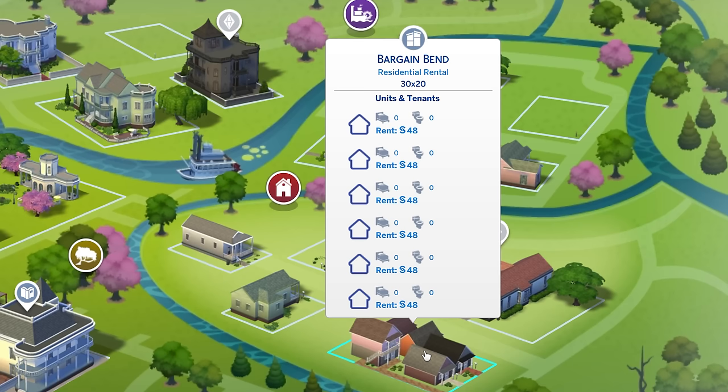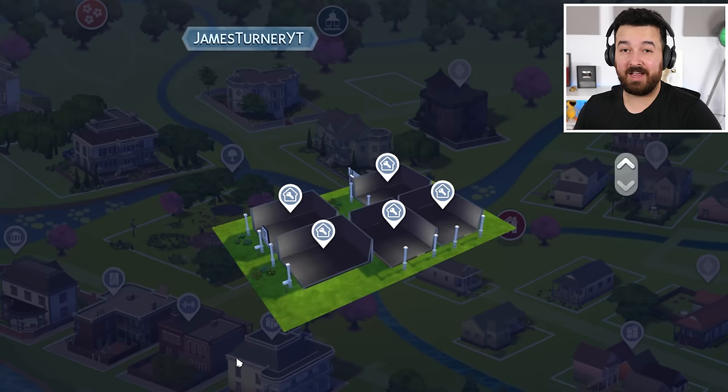We have six individual units, and when you move in it gives you a UI for selecting which unit you're going to live in. But don't worry — there's a cheat that removes that limit so we can go way above six. I don't know what the upper limit is, but we're going to try and find out today.